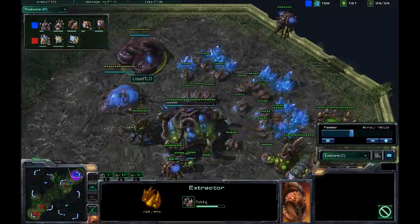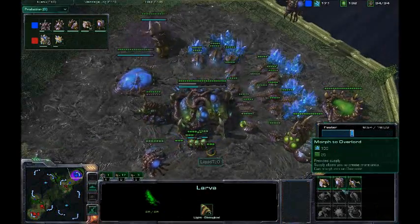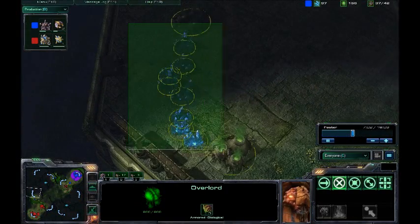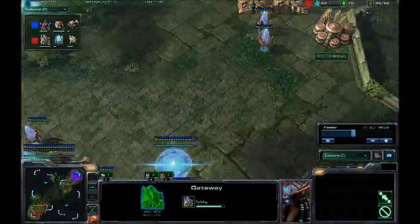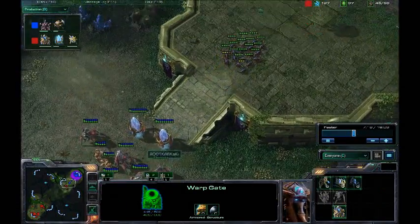TLO going back into the Roach Warren, probably because he has more gas and he'll be able to support the production of those Roaches. They are of course 25 gas — that's actually not very much gas. I don't play as Zerg, sorry, I didn't know they cost 25 gas, but that is not very much gas. Kiwi Kaki going for a 4-gate. So this is getting pretty interesting.